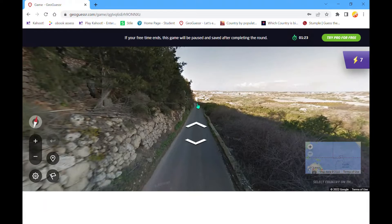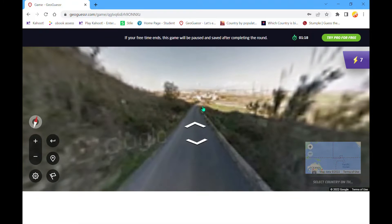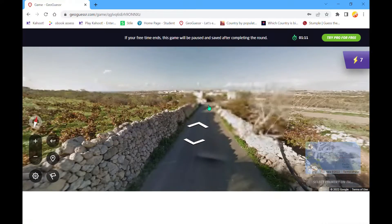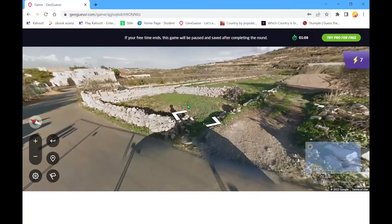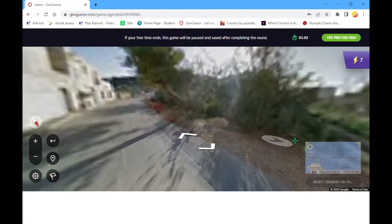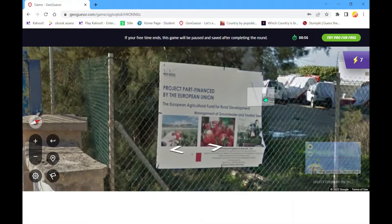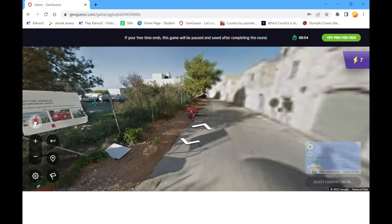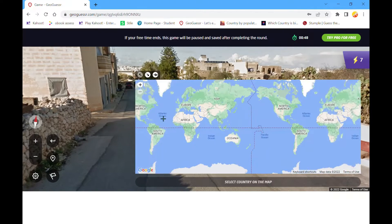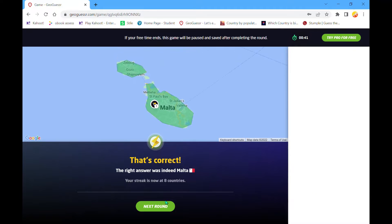This kind of looks Mediterranean. These rock walls make me think this is Malta, but it looks like we might actually be driving on the left where that car is. We see some English around there — we should be in Malta if this is English or something like that. Okay, it is English. I believe we're in Malta. I don't think they drive on the left — but you've got to be in Malta. Yeah, it was Malta.